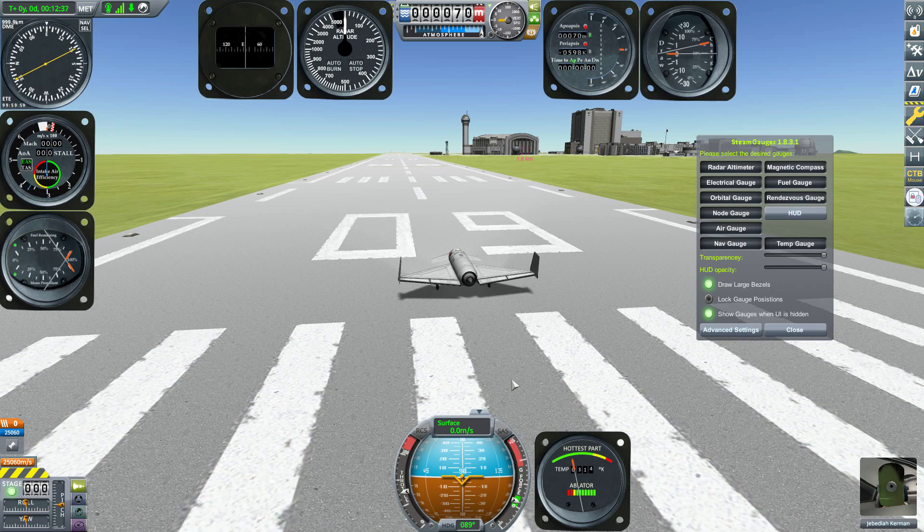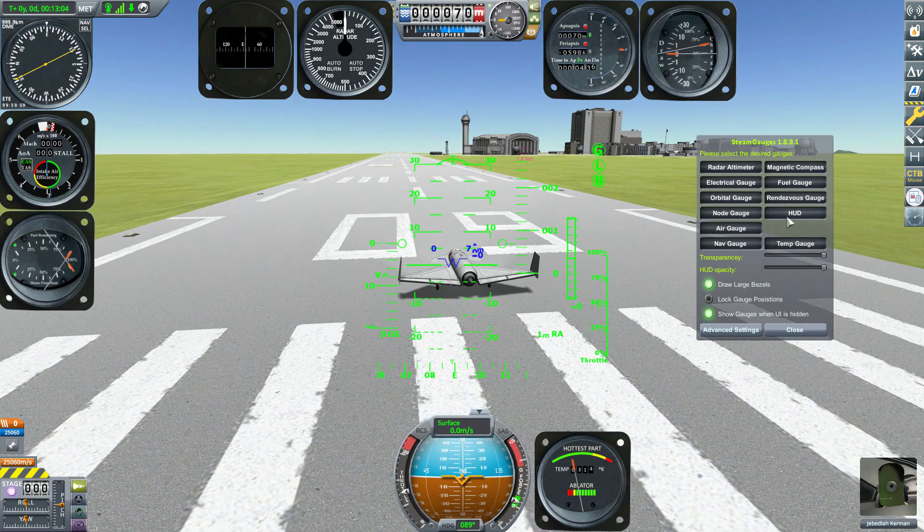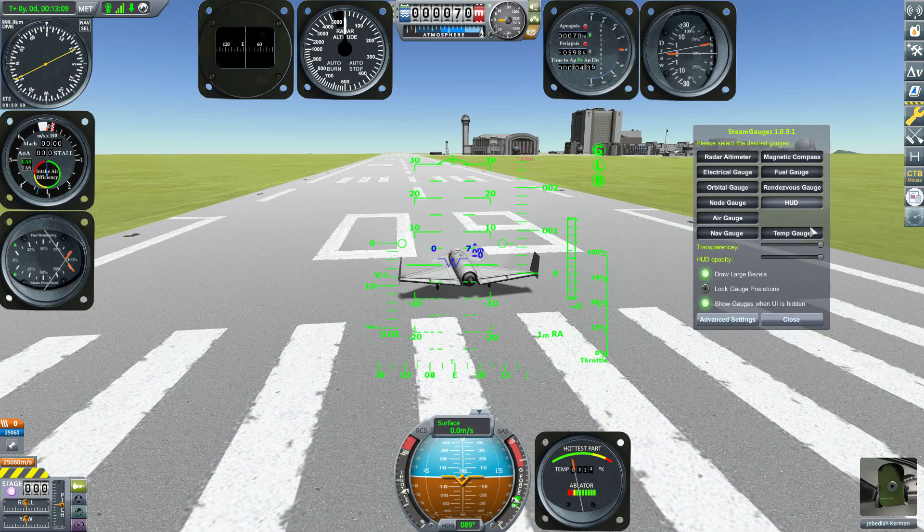There's one gauge I haven't talked about yet — the HUD — and that's because I wanted to go through the analog ones first. The HUD is the one and only digital gauge here, and it is of course a proper full heads-up display. I love this thing especially in IVA mode when flying a plane — it just makes sense to have a HUD there. You can turn it on or off whether you're in IVA or external view.